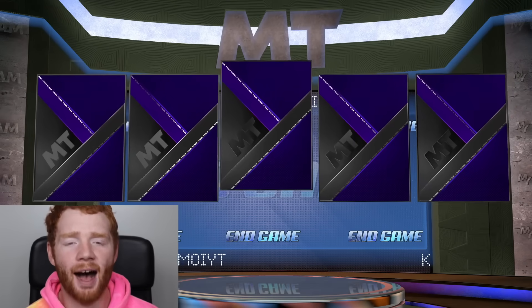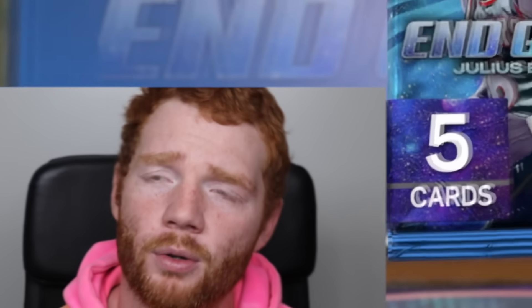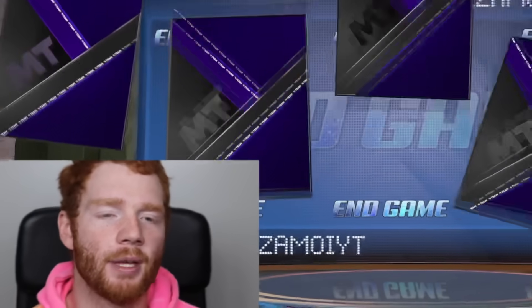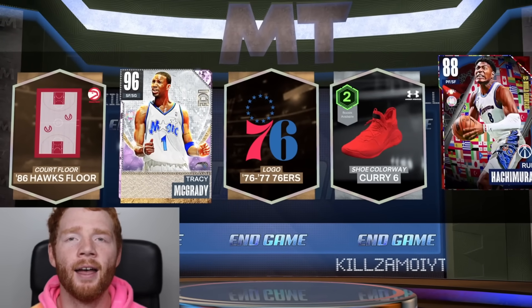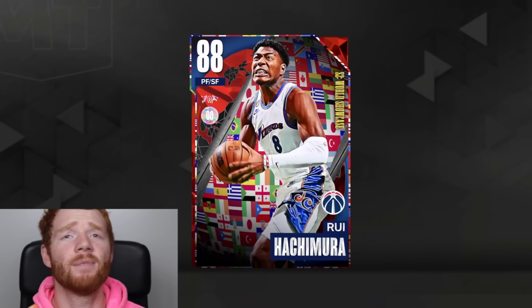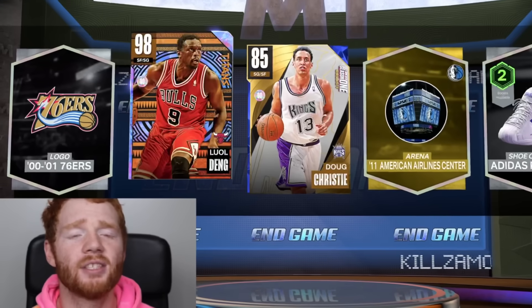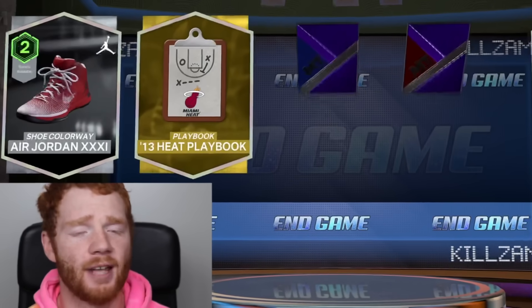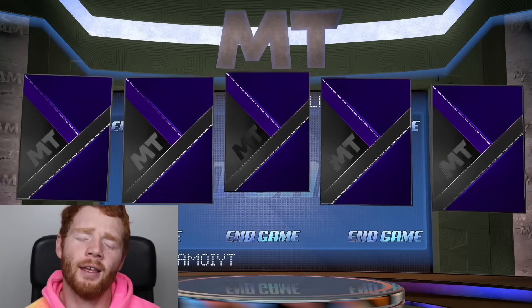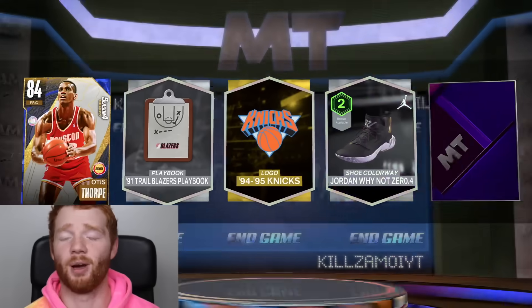After this pack, I'm going to sing until we get a Dark Matter - it could take a long time. We get Rui Hachimura. We have another pack that we open up and get a Galaxy Opal. It is definitely not great though, and this is taking a long time. Please hit me with a Dark Matter. I feel like that would have been bad if we kept on going with that.